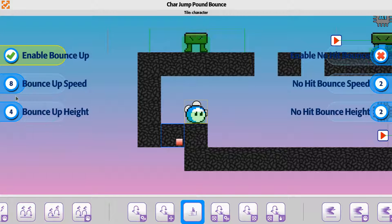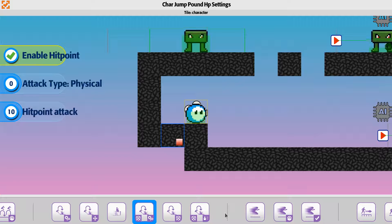You're actually bouncing up high enough to make your way to another one. The no-hit option is turned off. For the jump pound, it's doing just a low damage amount — 10 points — and you can change that to whatever you want. Just make sure you have the enable hit point turned on for that one.